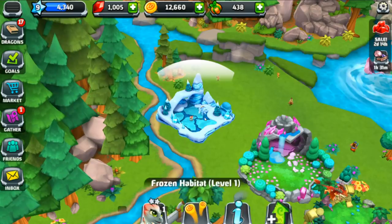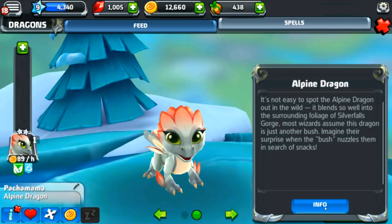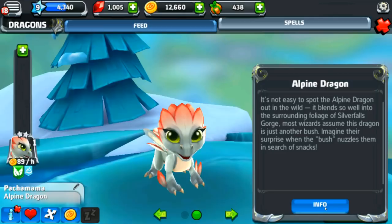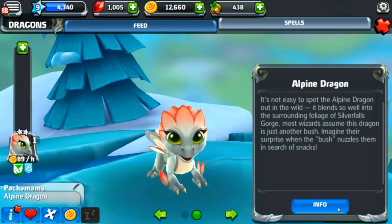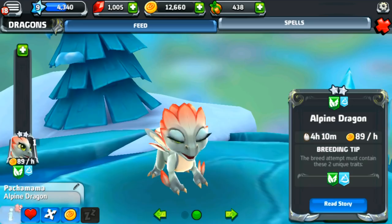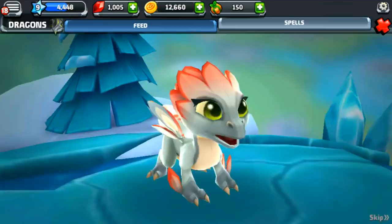Let's take a good look at her. Her information says: it's not easy to spot the alpine dragon out in the wild — it blends so well into the surrounding foliage of Silver Falls Gorge. Most wizards assume this dragon is just another bush. Imagine their surprise when the bush nuzzles them in search of snacks! I want to feed her — she just hatched. Here you go, have some fruit! Oh she's so pretty!